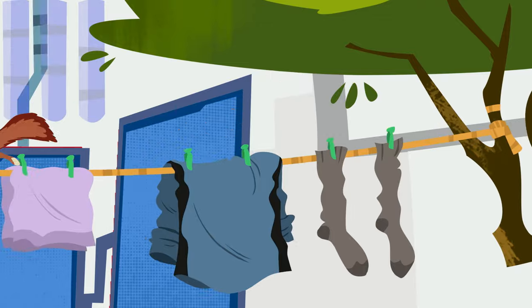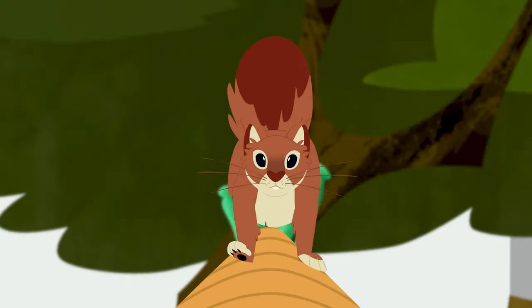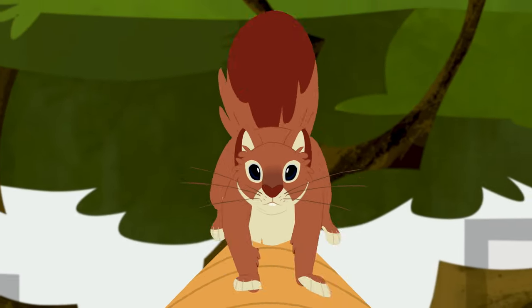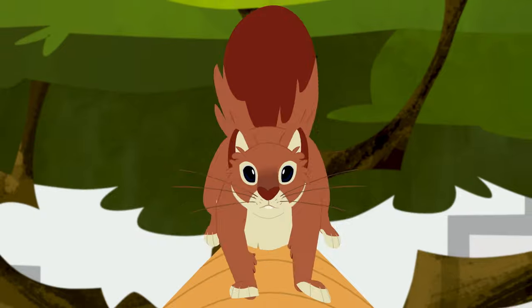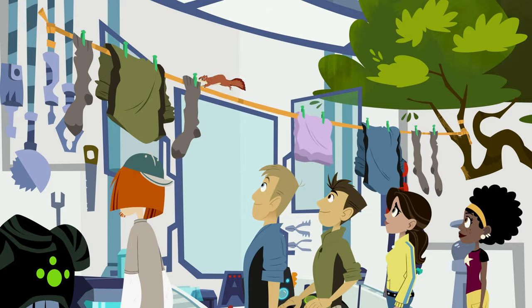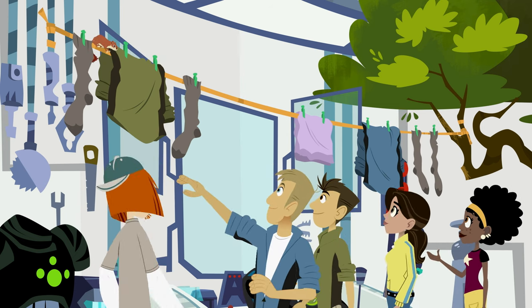Wow, look at her go! What balance! Her tail is key. A little tip to the left and she throws her tail to the right — it's a counterbalance. If she tips to the right, she throws her tail to the left. That's cool! So that bushy tail has a purpose — balance.